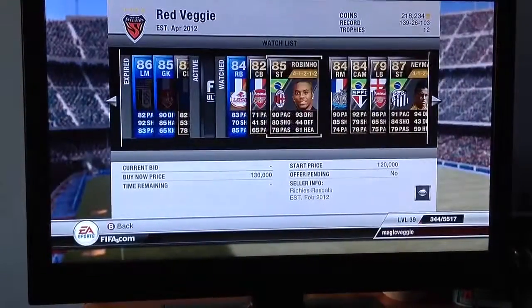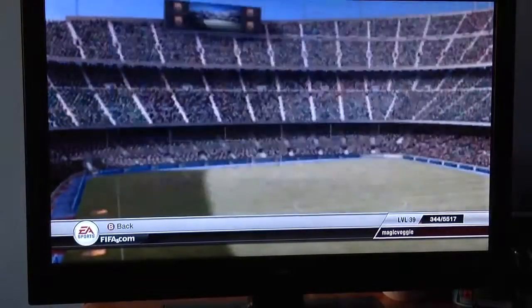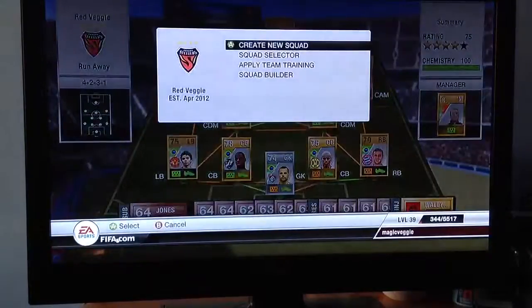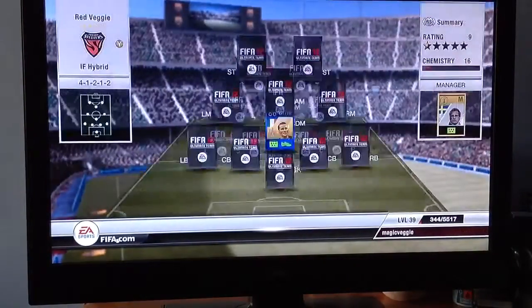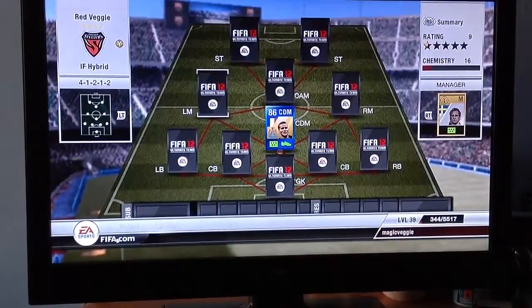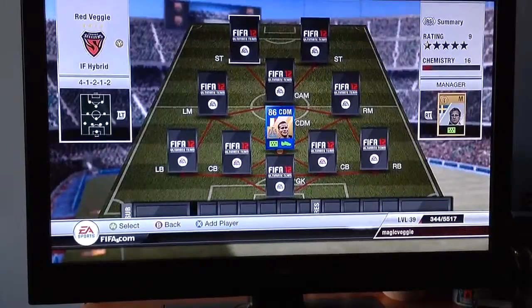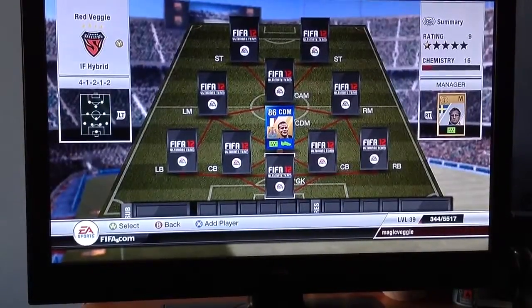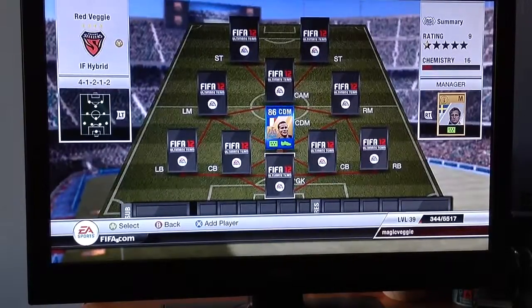So you guys have now seen the team I'm going to be building — getting all these players in future episodes. It might take me quite a while because I'm not the best trader, but I'll definitely reach my goal. The series is called 'Inform Hybrid' and we've already got Kabai in there, which is pretty sick. I think it'll get 100 chemistry — it'll be a green link, two orange links for the strikers. I won't be doing any more hybrid squad builders while this series is going on because I don't want to use coins or show you more than I've actually traded.